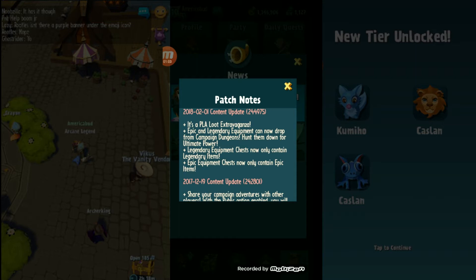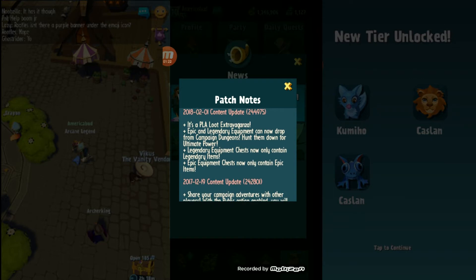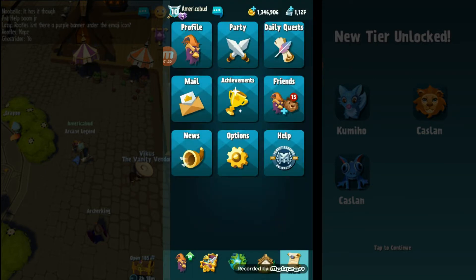Legendary equipment chests now only contain legendary items, same with the epic equipment chest, which is also very cool. I believe I did spend some platinum one time on one of these chests and ended up getting things that were not the correct rarity. So yeah, those are some pretty cool updates, and it assures me I'll be able to get some legendary armor when I need it. Currently not on tier 12, so there's really no point at the moment.